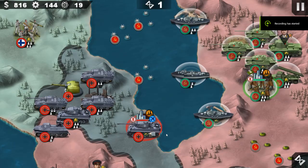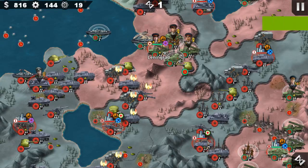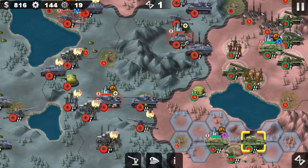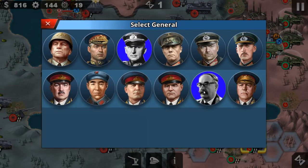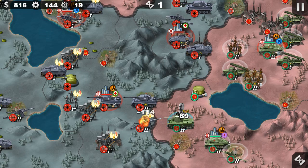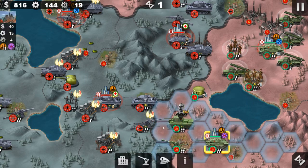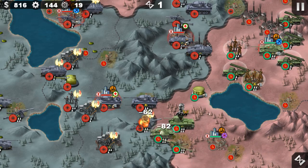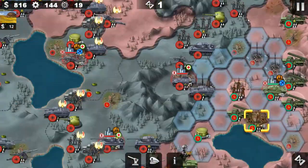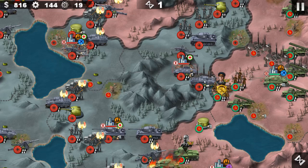Hello everyone and welcome back to another episode of World Conquer 4. Today we're gonna play the Battle of Leningrad, where we play as the Soviet Union and try to lift that siege. In this mission we're gonna use a lot of generals — we're gonna rely on Arndon since we need to lift that siege very quickly. I also got a commando which should be good against tanks.